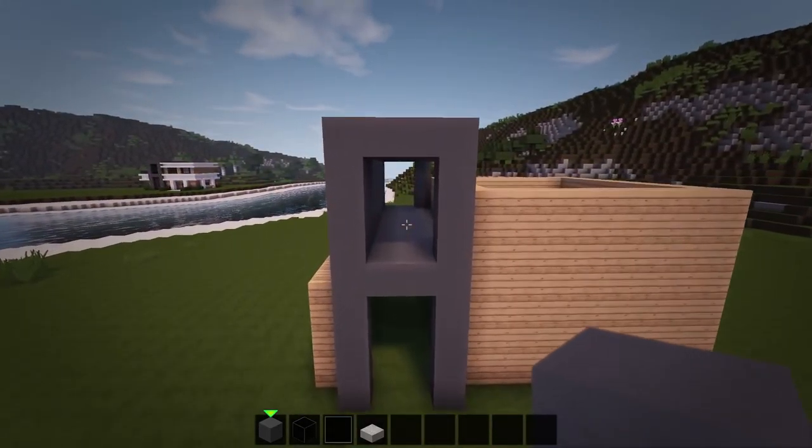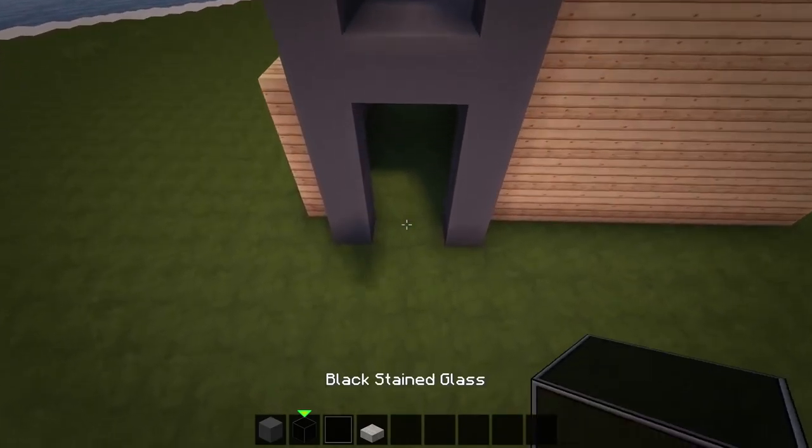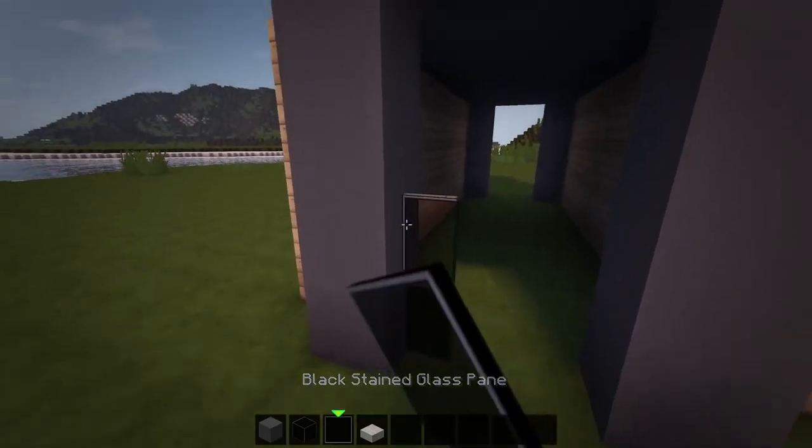Lastly, we can fill in the gaps of the front and back of these columns with black stained glass panes, and also replace the grass at the bottom layer with stone slabs.